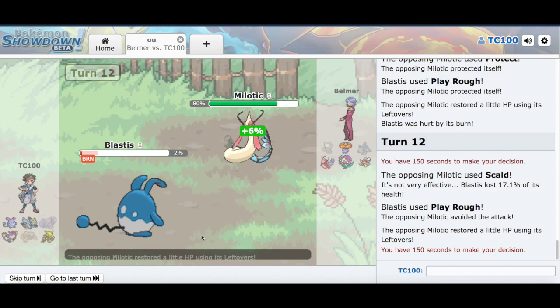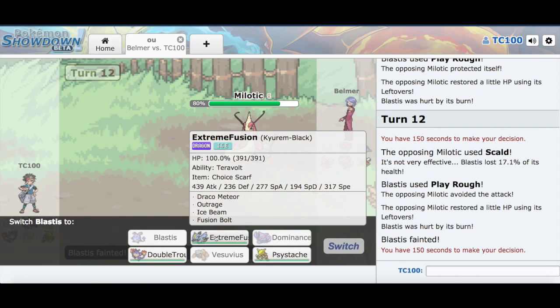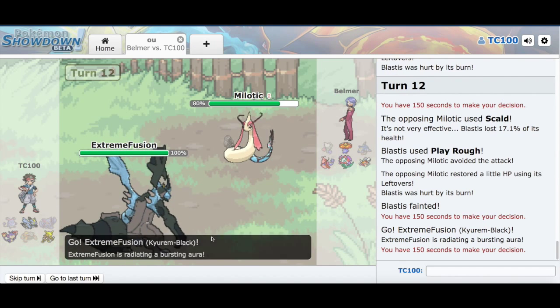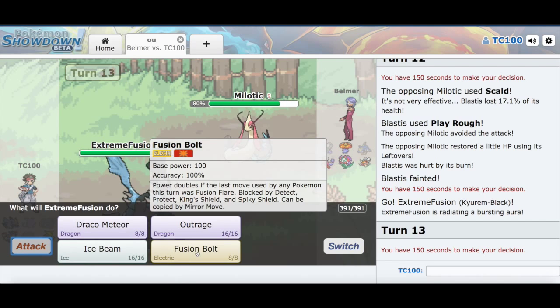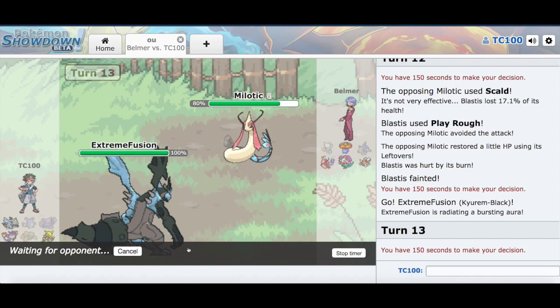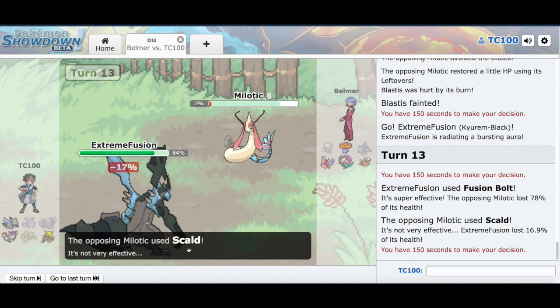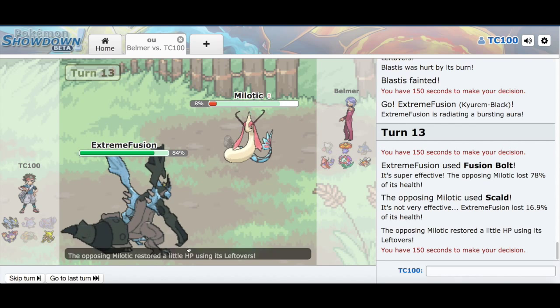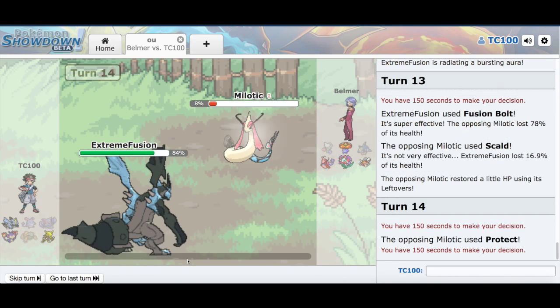I live through this hit, but I missed that Play Rough. I've given a lot more HP back to the Milotic. That's just not looking too good there. Anyways, we're all tied up. I like to have close matches when I can. You saw that I just went for Fusion Bolt, and we don't KO this Milotic. We don't get burned on this attempt, which is okay by me.